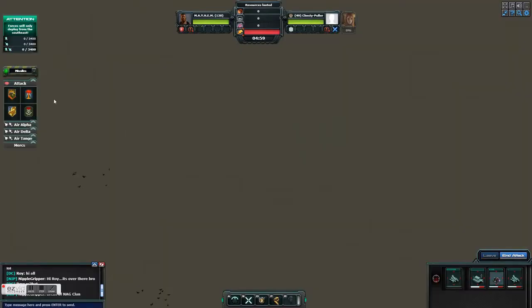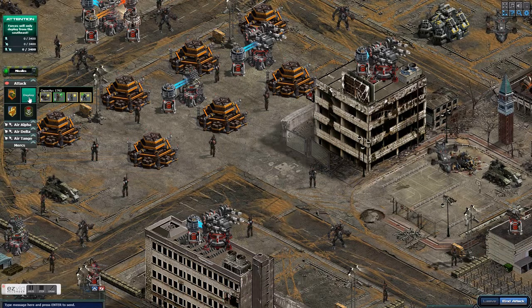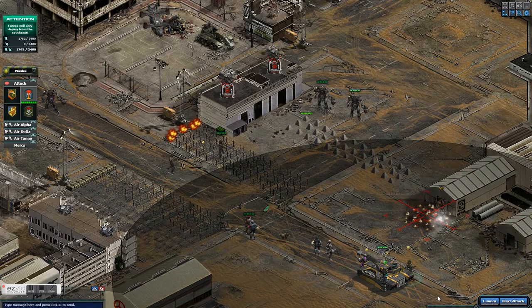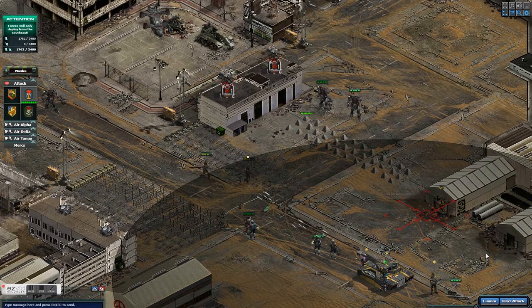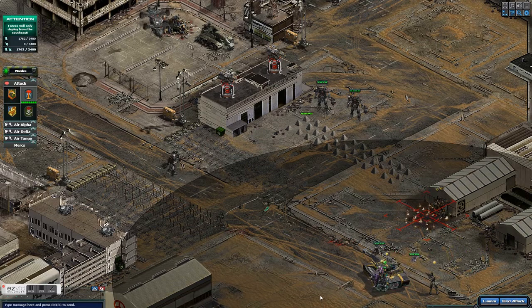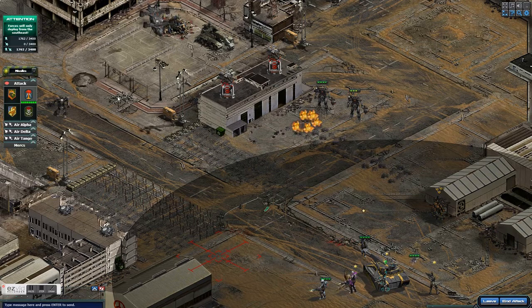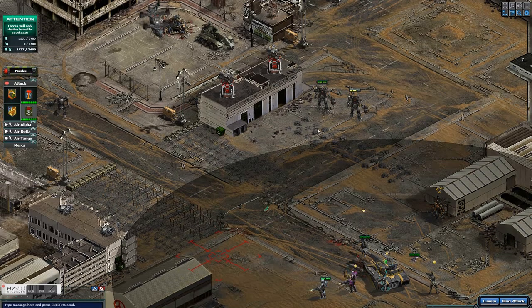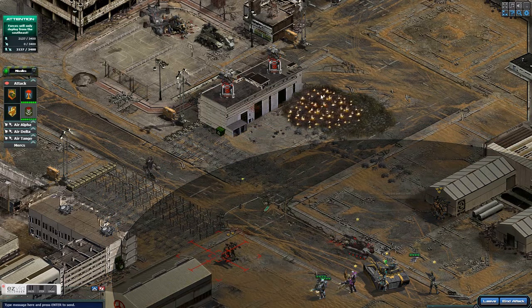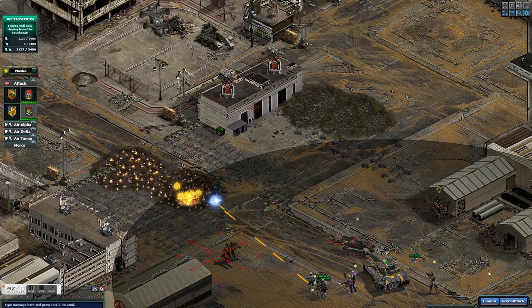It's just kind of a large area to cover and it takes some time to move around because it's a very large map on this particular base. The base is not hard, it's just kind of spread out and you have to do a few things to get through it without any damage.